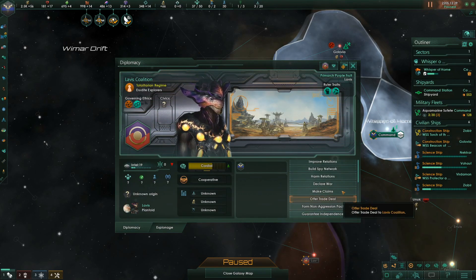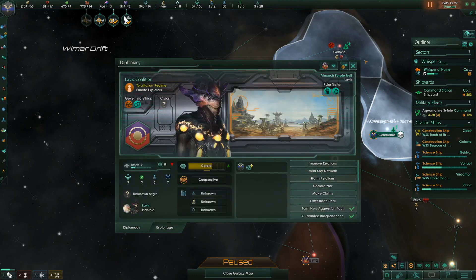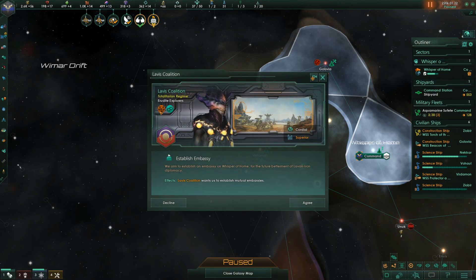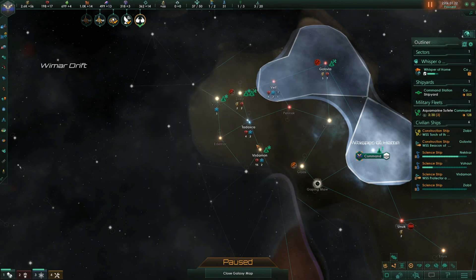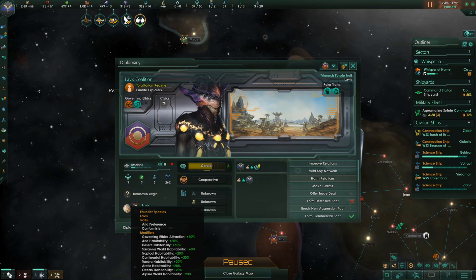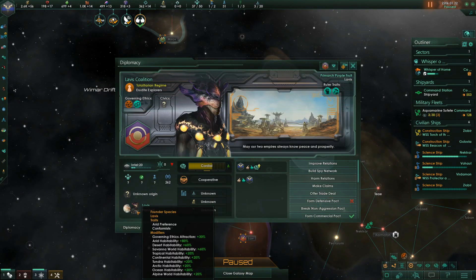I will go straight to a defensive pact with you. The good news is they're a totalitarian regime — they're materialists, which we are, but they're fanatic xenophiles so they're going to get on with us. Minus 22 opinion but if we work on it... They're also arid, so we could import them and get that planet going quickly. What are their traits? Conformists.